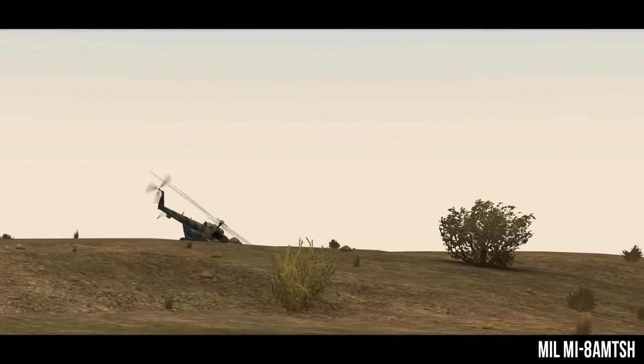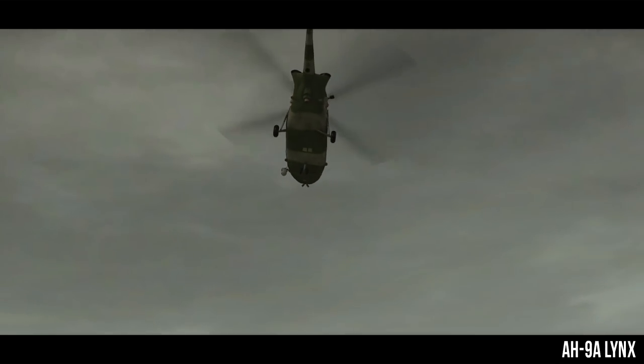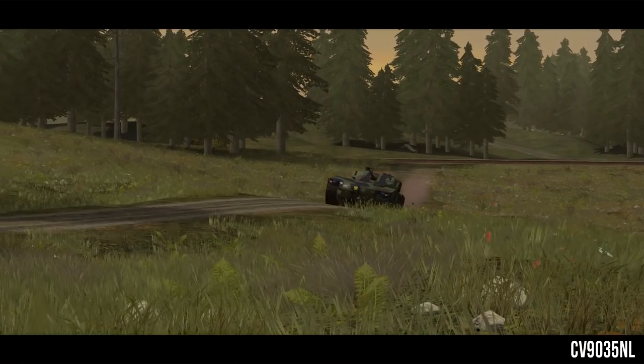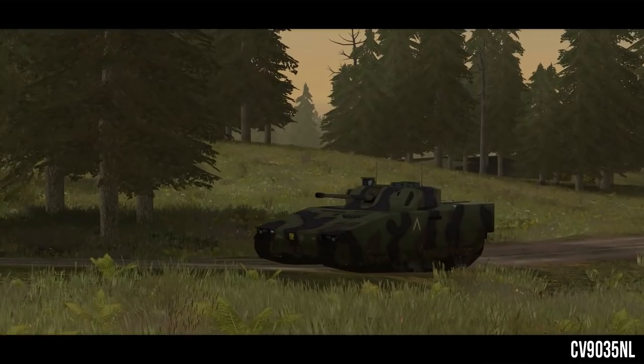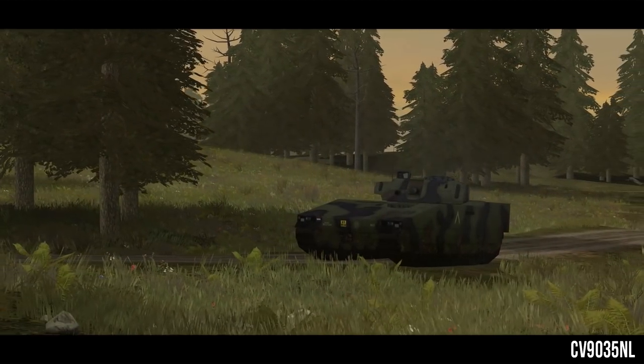Switching factions now to Great Britain. In this update comes the AH-9A Lynx, featuring wheeled landing gear, upgraded engines and a 50-cal with a pretty silly fire rate. The Dutch will also get a CV-90-35, with a 35mm cannon, thermals and a defensive grenade sweep. It's a pretty good addition.